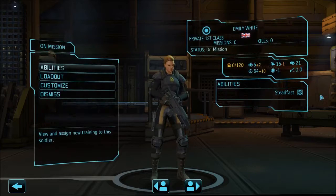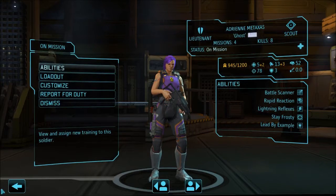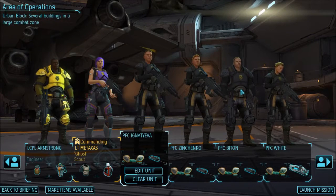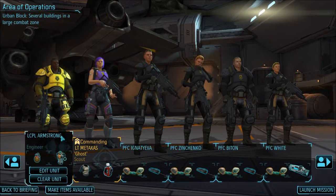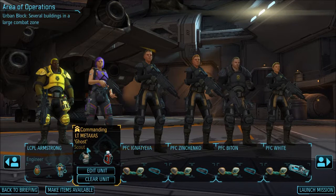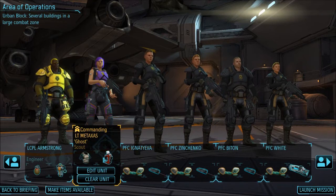I gave them all a laser sight to boost them to at least 70, and I gave this one the scope to get her above 70. So everybody's aim is at 78 or 71 — everybody is at or above 70. Ghost is commanding; I gave her the lead — she's the only one with the rank, so she's a lieutenant.